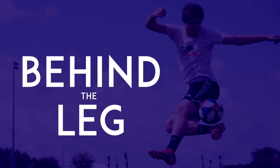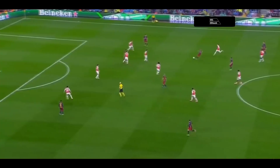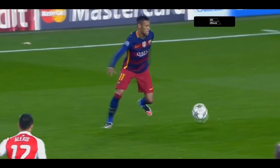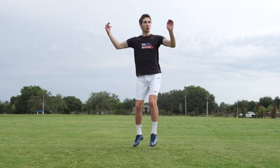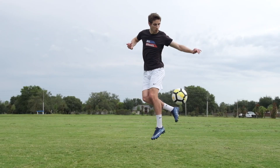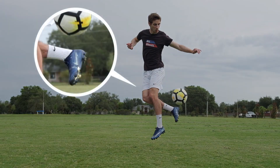Behind the Leg. When you're receiving a pass in the air, bring your strong foot behind your leg. Then use the inside of that foot to control the ball.